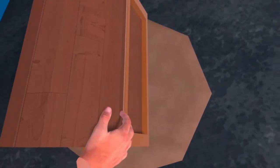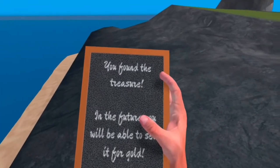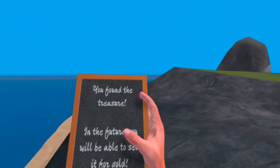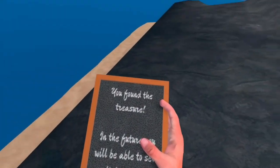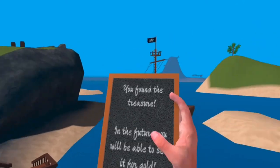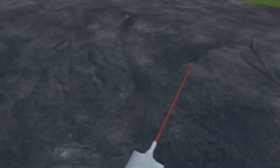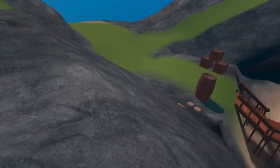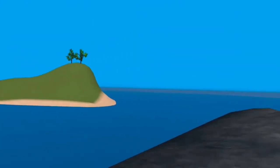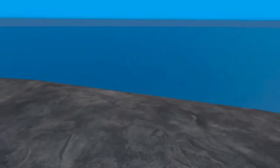What did I get? You found a treasure. In the future you will be able to sell it for gold. Whoa. That was pretty anticlimactic. I was expecting some like pieces of eight or doubloons or some shit, but no — a fucking chalkboard with a message on it. Oh well, beggars can't be choosers I suppose.